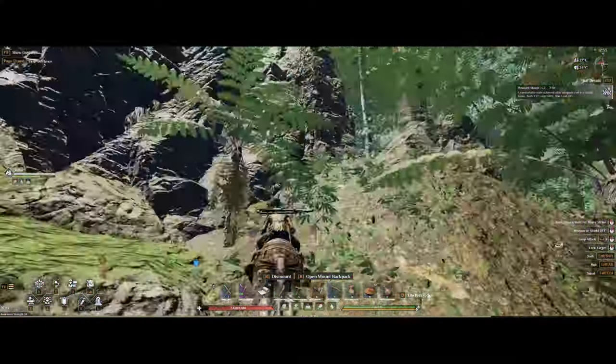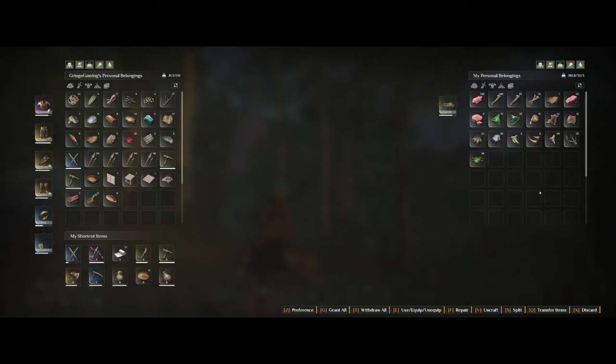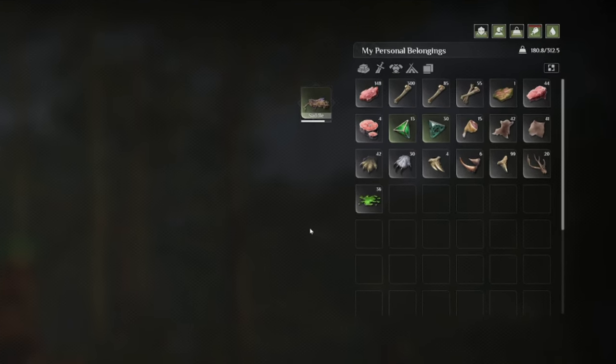The loot you see here is from the six elite jaguar spots and also some ancient ruins picked up along the way — almost 400 beast bones from them and a lot of other great materials. It will only take you around 10 to 15 minutes to run with the jaguar.